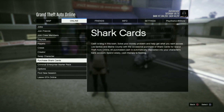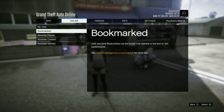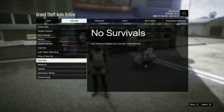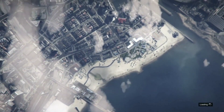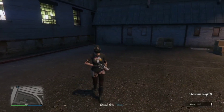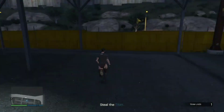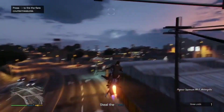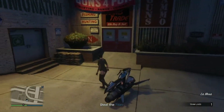Next you're going to start a job called Titan of a Job. Once you spawn into this mission the vest will have disappeared, so go to the nearest gun store and save this outfit over slot one.